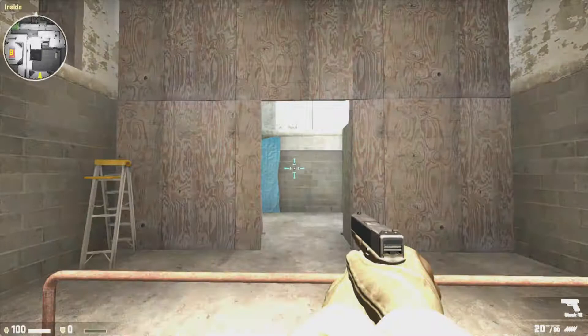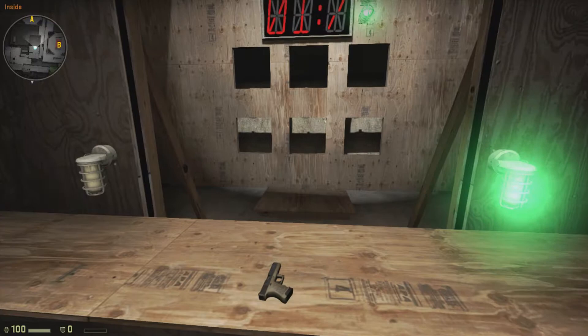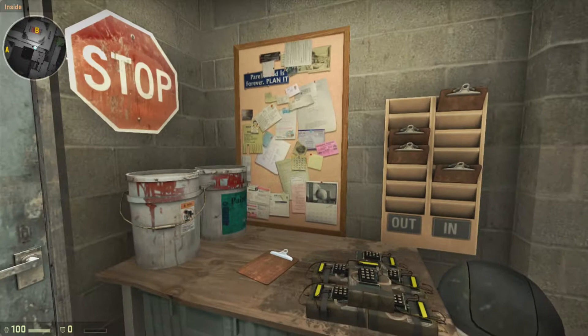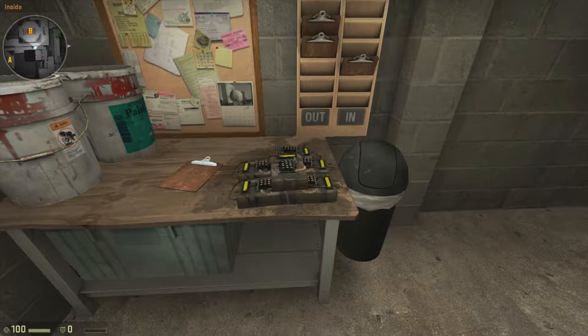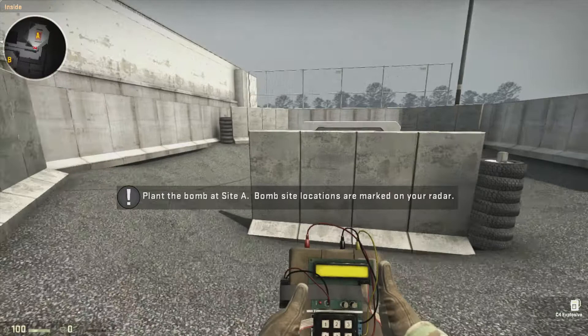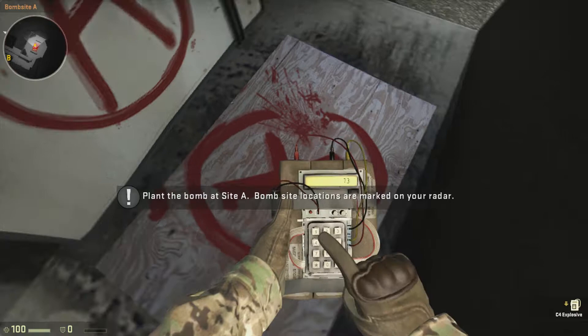Nice job avoiding that flashbang. For your reward, let's go blow something up. Listen up — now unless you're a traitor, you will not be planting bombs in the field, but we want you to understand what you're up against. So pick up a bomb and head on over to bombsite A. Plant the bomb by equipping it and then using it. Now go ahead and plant it inside the blast shield. Good job on the bomb planting, traitor. But you better hurry up — we just planted a bomb at bombsite B, and you only have seconds to defuse it.